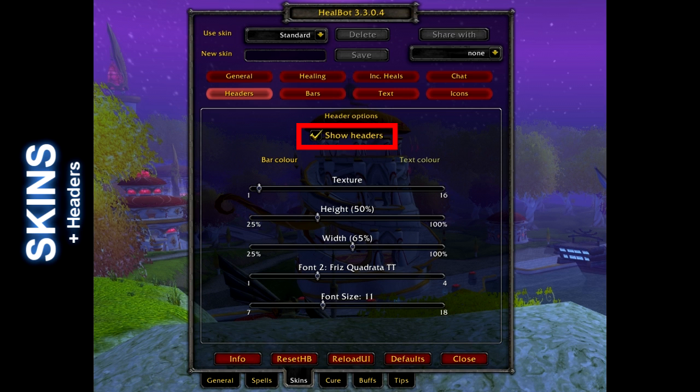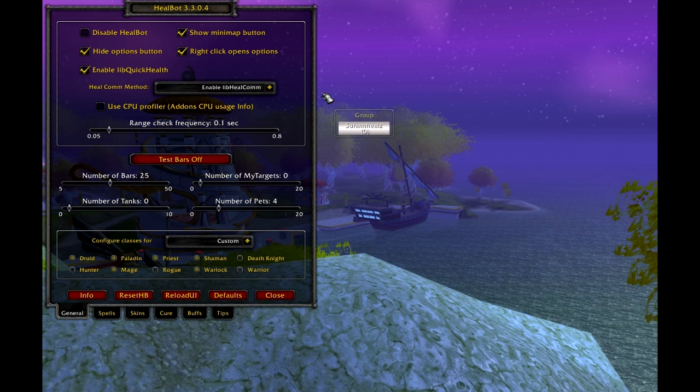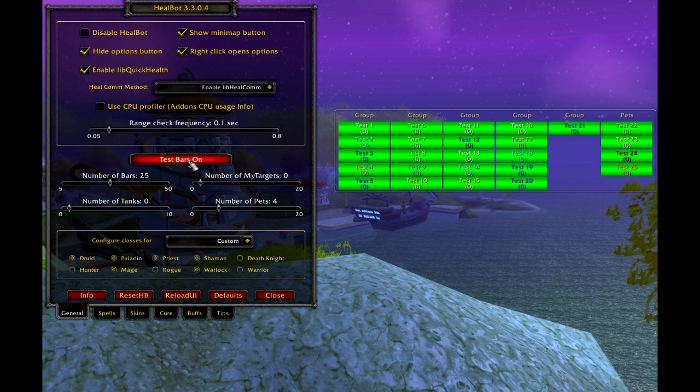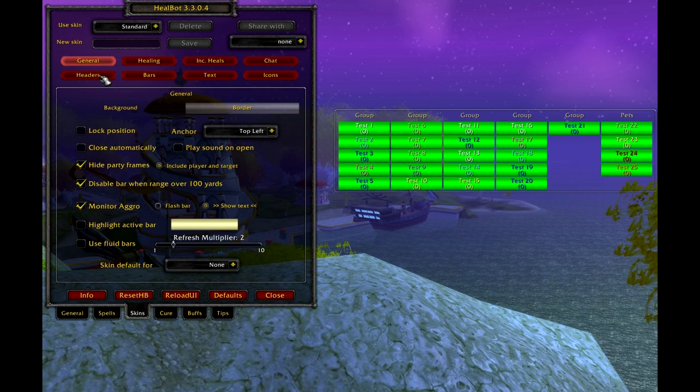Enable headers — this allows Healbot to sort the groups. Adjust the opacity to clear. Tweak the numbers to your monitor and vision requirements. Set the opacity values to about what I have here; set aggro bar to 1 and mana bar to 0. This is where the new test bar feature on the general tab can be handy — it allows basic simulation of a party or a raid based on the settings you choose, so you can go and adjust some of the skin settings to see how it affects the display.